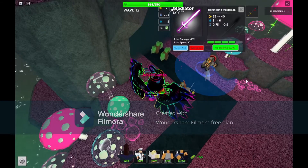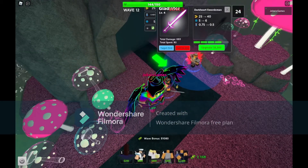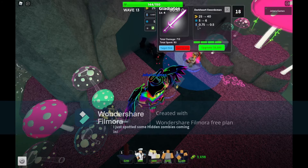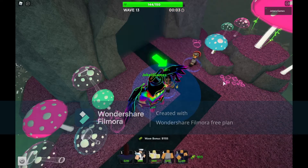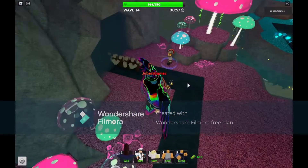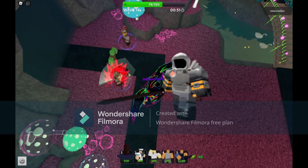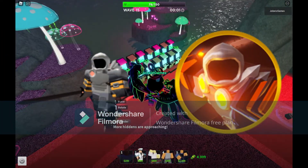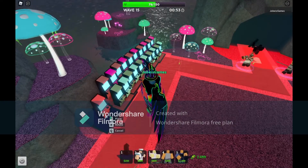Then we have the last level, which costs a bit, but it deals 25 to 40 damage, range increases from 5 to 6, and swing rate goes from 0.75 to 0.5 — and that is just crazy. At the last level the Gladiator just looks insane; it looks just like the Game Pass icon.